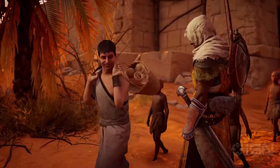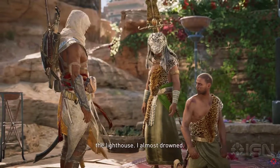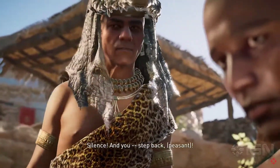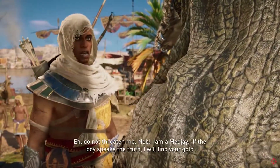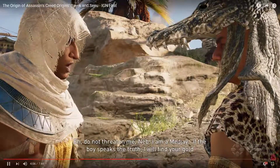The same way he will laugh with kids, he will react quite harshly with bad people that do wrongs to the people he cares about or he loves. [In-game dialogue]: Silence! And you — step back, Saeeti! Wait! Do not threaten me, Neb. I am a Medjai. If the boy speaks the truth, I will find your gold, Sorbex.